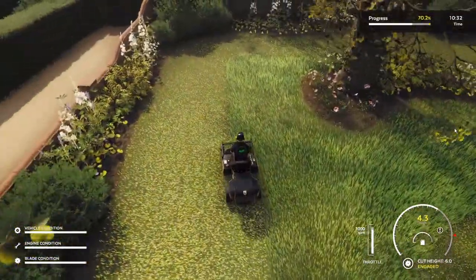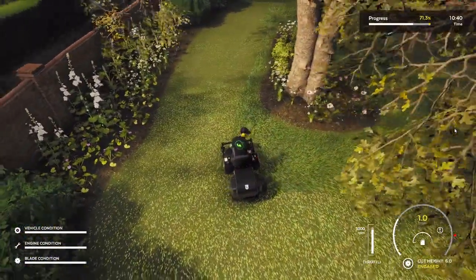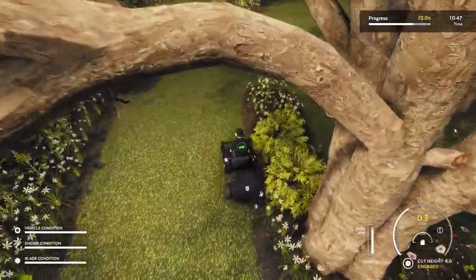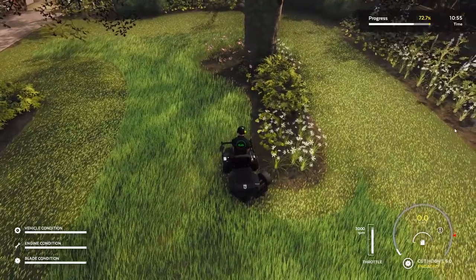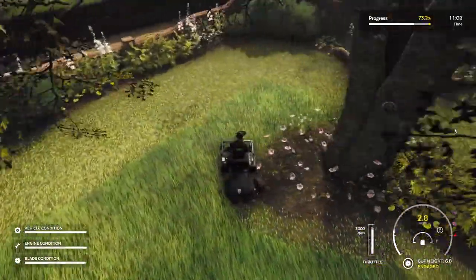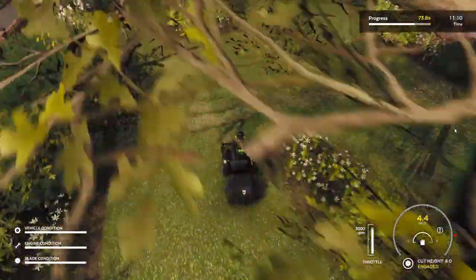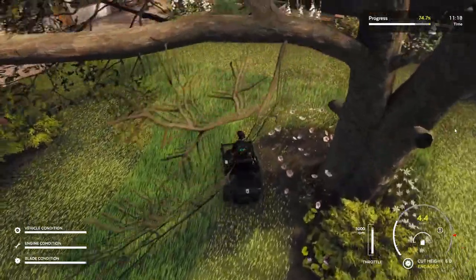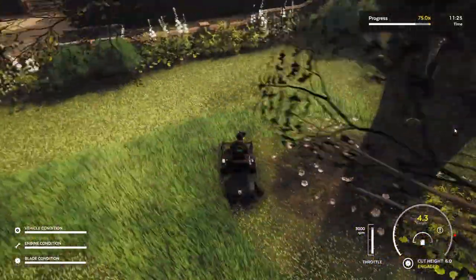Now this is another thing — it's not necessarily what I've found in real life. Typically in real life you set the throttle and that's where you stay. My mower has a throttle but it also has a foot pedal — how hard I push that pedal down is how fast I go. It doesn't matter how much throttle I have, I usually have the throttle maxed out, but speed depends on how hard I push down on the foot pedal.